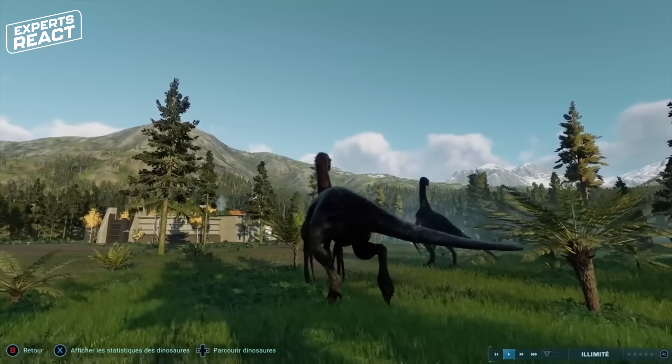Therizinosaurus and its relatives are so poorly known that we don't really know if they were social, but one species of early Therizinosaurid called Falcarius was discovered in a bone bed with many individuals. We're still excavating that bone bed and don't know how many individuals are there, but it certainly seems to have been very many.